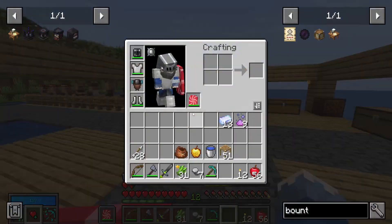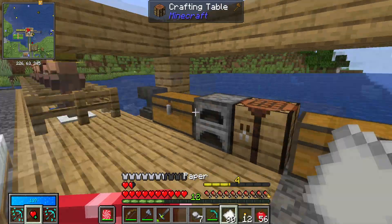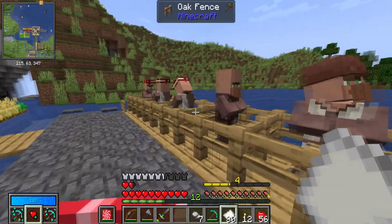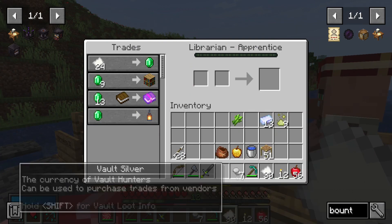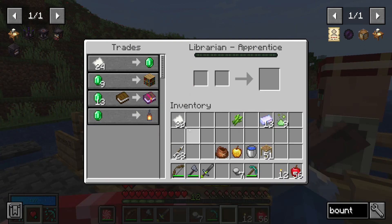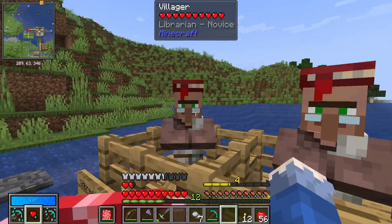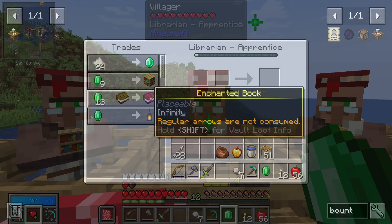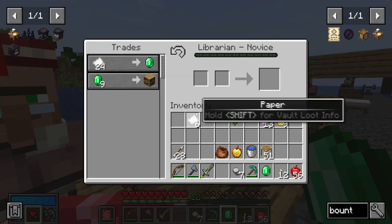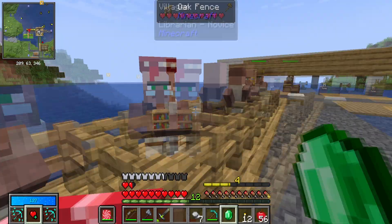There we go. This guy wants 24 paper for one emerald — they all do. I don't actually know how trading works, like I'm not a professional trader. Channeling — interesting.